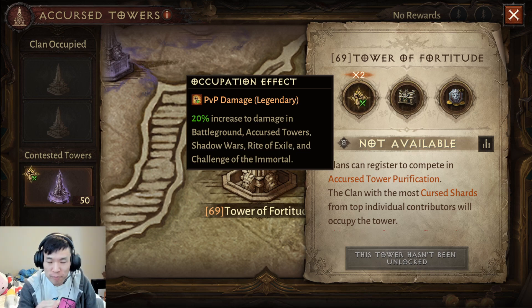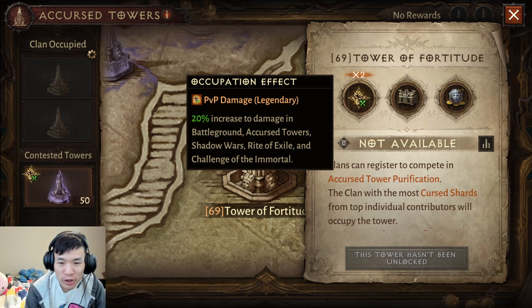If we own two towers and have 40% damage increase, you're done. There is no way to really challenge that, even with all the shadow buffs. We're going to do one trillion damage — just quit the game, it's done.